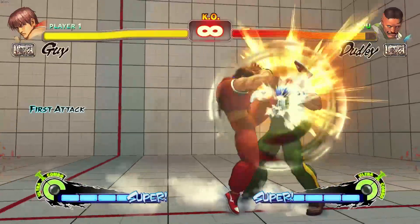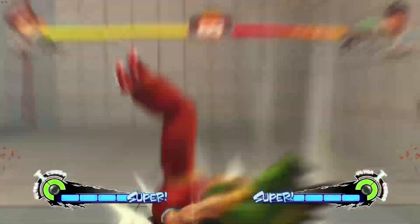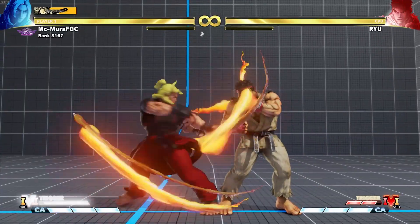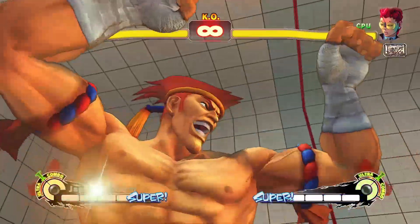Hello everyone and welcome to a new video. MC Mora here, and in today's video we are diving deep into the hot waters because we are going to be comparing the Street Fighter 4 and Street Fighter 5 comeback mechanics — these are obviously the ultra combos and the V-Triggers respectively.